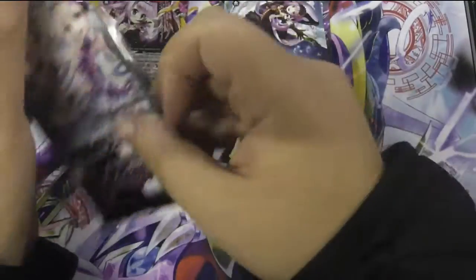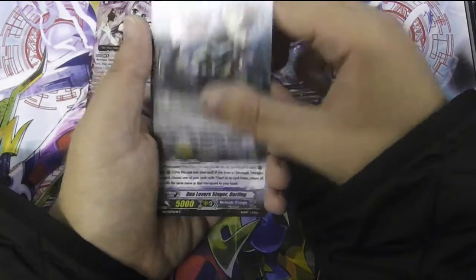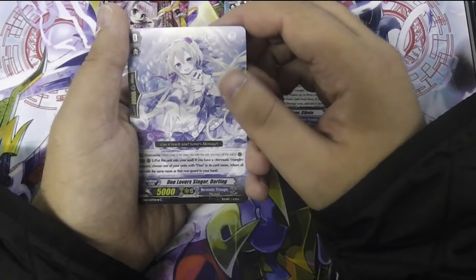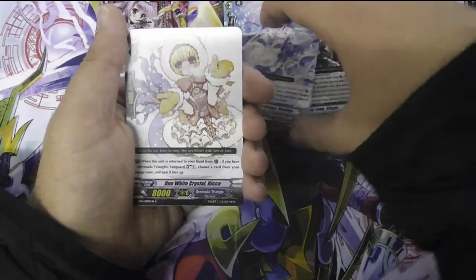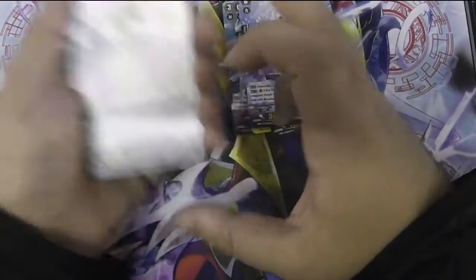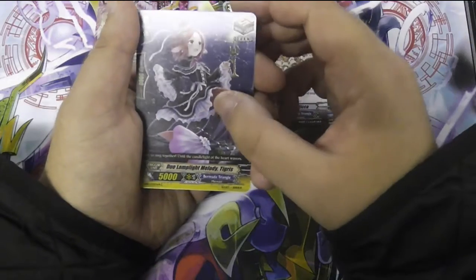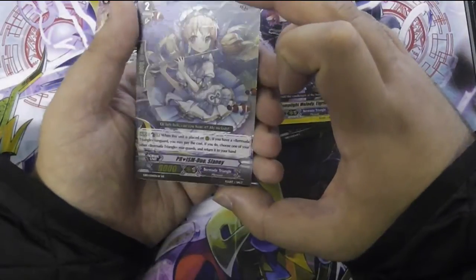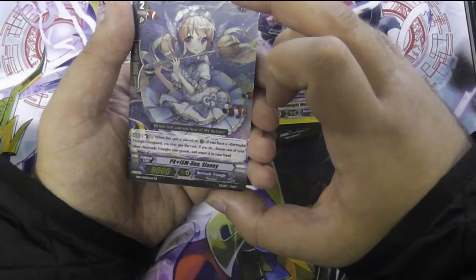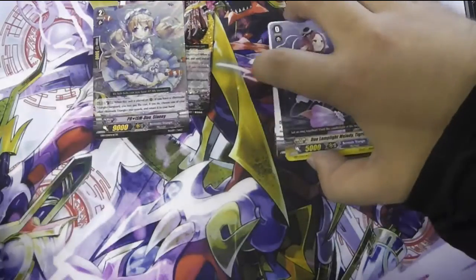I think I chose a good set of six here. We've got Duo Shiny Tone Kikola, Duo Lovers Singer Darling, Duo White Crystal Ricker, Duo Lamplight Melody Tigris, and a double R now - Prism Duo Slaney. When this unit is placed, if you have a Bermuda Triangle Vanguard, choose another Bermuda Triangle and return it to your hand. So that's a triple and a double for my first two packs.